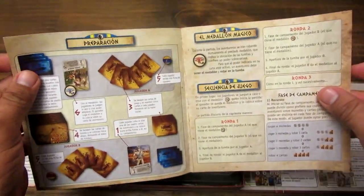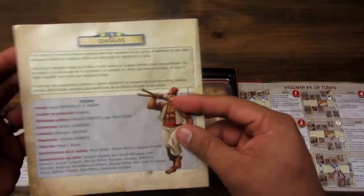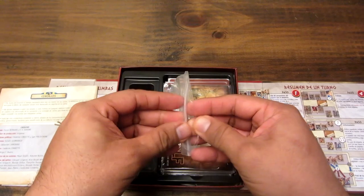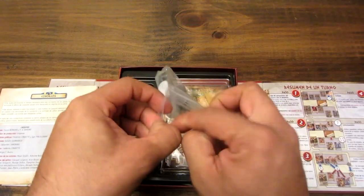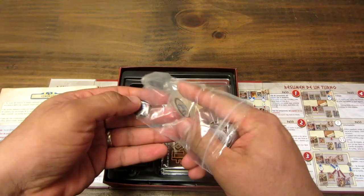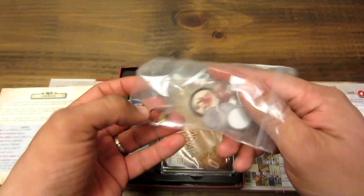Es súper simple la forma de jugar. Básicamente es comparar los puntos después de hacer un par de acciones, comparar los puntos de las cartas, y el que tiene más puntos se queda con el tesoro. Viene con unos tokens que ya vimos: unas monedas y además el medallón y el marcador para cada uno de los jugadores.